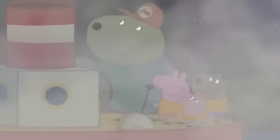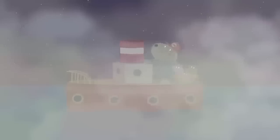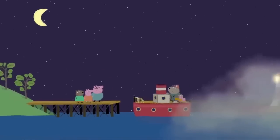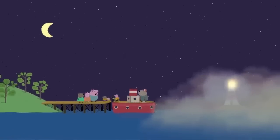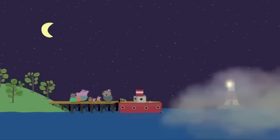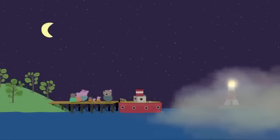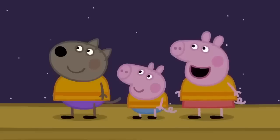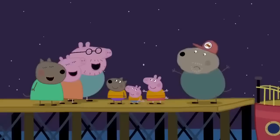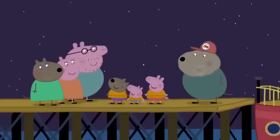I can hear something. Grampy Rabbit is guiding them home. His voice is a foghorn. This way home! The parents are here to pick up the children. Have you had a lovely time? We went to Pirate Island. And to a lighthouse. Grampy Rabbit's lighthouse guided us home safely. That's nice. Grampy Rabbit sang a song. Would you like to hear it? No, thanks! Yes, please. I got up this morning.